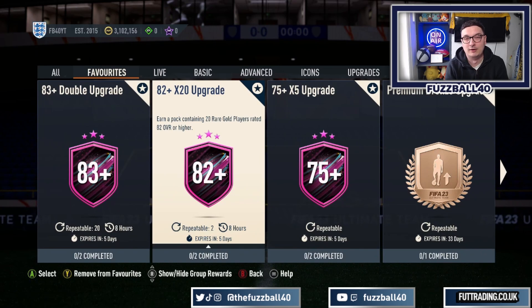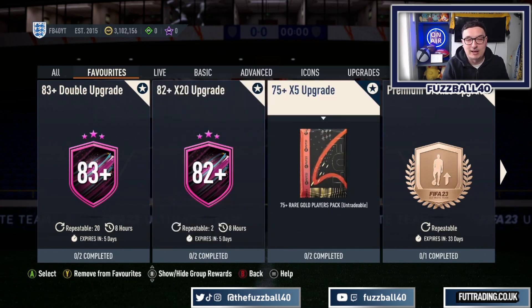This is your build-up pack. You're going to get loads of packs ready for Foot Birthday. You'll end up with 82 times 20 packs, and even if you're not grinding heavily, there's no reason why you can't get three or four of them done between now and Foot Birthday. That's a fantastic return on your grind - 20 players rated 82 or higher means you're pretty much guaranteed to hit a couple of decent cards when Foot Birthday comes around.